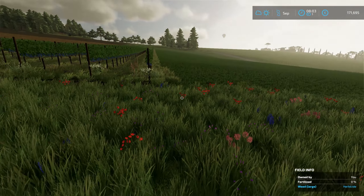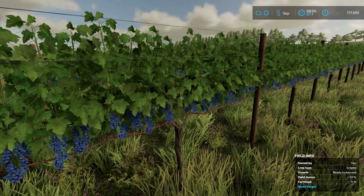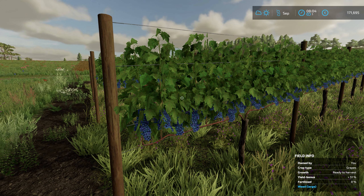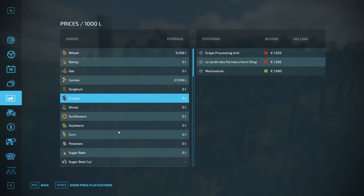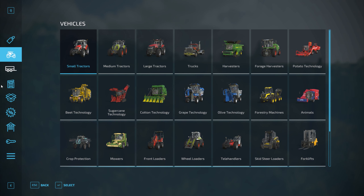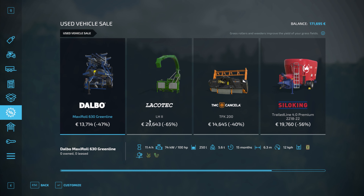Over at field 12, still early in the morning. Grass is growing but as you can see there seems to be some nice grapes on here. So we're definitely going to need to harvest those. I have no idea how we're going to do that — always kind of fun to learn. The price of grapes at the grape processing unit or the farm shop is about 1,500 for I think a thousand litres. And obviously to get the grapes we need to lease some equipment — some new toys to look at for sale on the cheap.